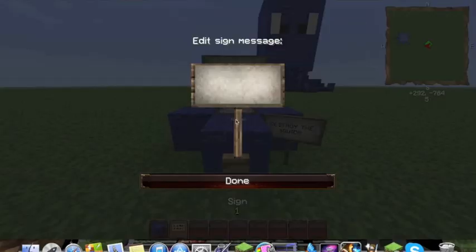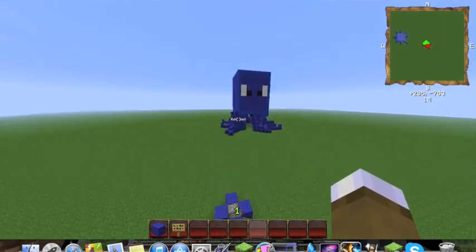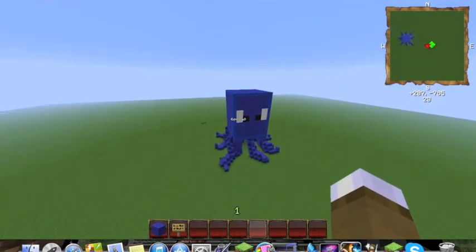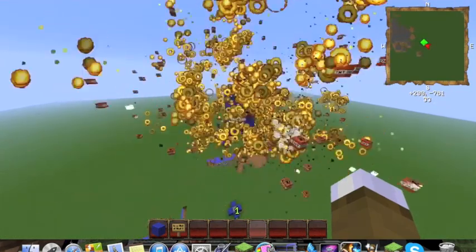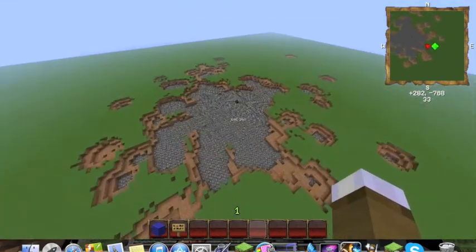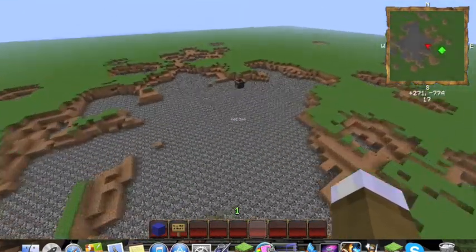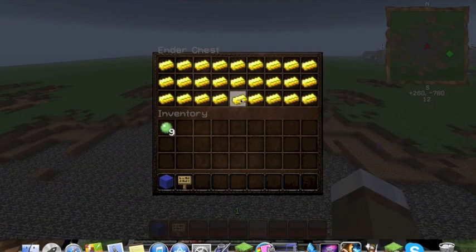Destroy a squid for butter and beyond! Oh wow, that was so friggin' awesome! Oh, an ender chest — what's in here? Butter.